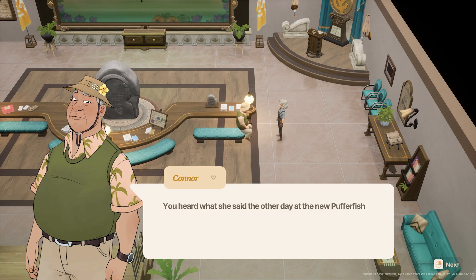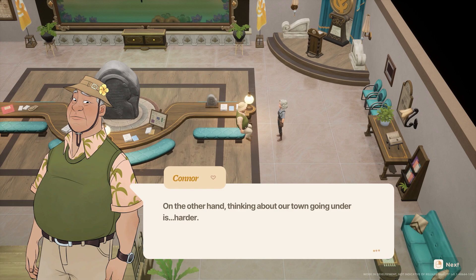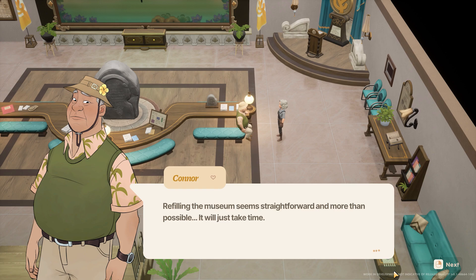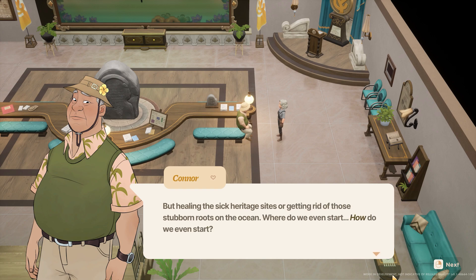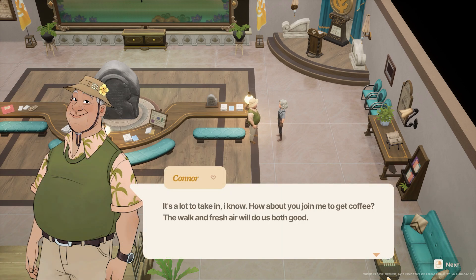Karen was there at the town rank hearing — they've been watching us this whole time, those conniving Puffer Fish people. Their plan is to bail us out by rebranding Starlet Town as an oil town. The thought of abandoning our legacy — the museum, ocean, heritage sites — is hard to accept, but thinking about our town going under is harder. Unless we can increase the town rank back to an A and regain visitor trust, we'll have no choice but to work with Puffer Fish.